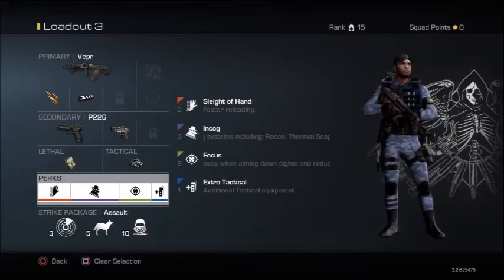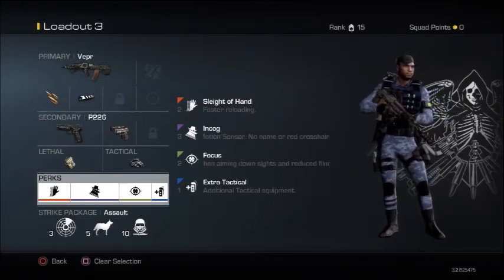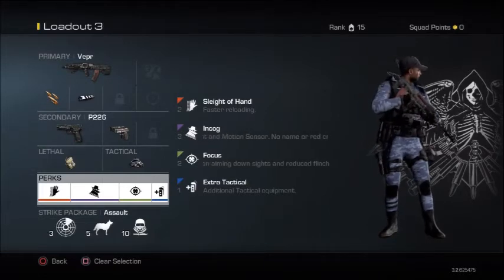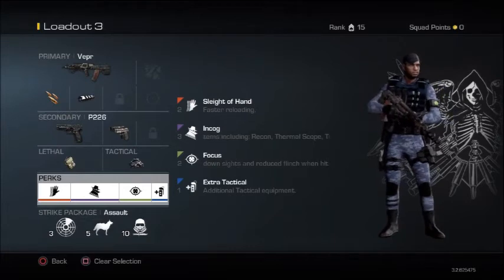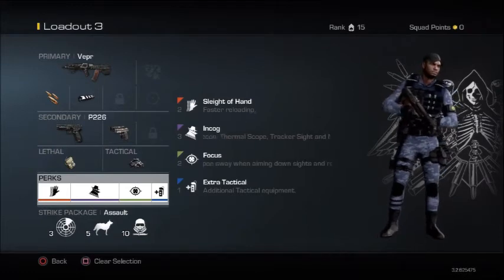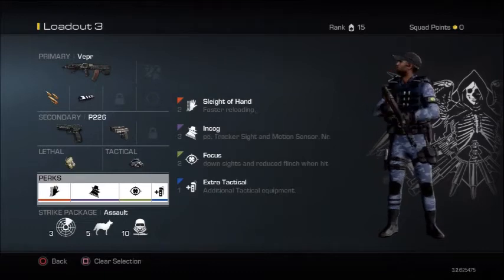The IED is like a bouncing betty — it's going to allow you to get that extra kill and out of nowhere you get a kill streak. It is important to have these two pieces of equipment. Flashbangs and stun grenades sometimes don't even work even when they're a few feet away from the enemy. So I suggest to switch over to the motion sensor and the IED — it's going to make enemies less confident on the battlefield.